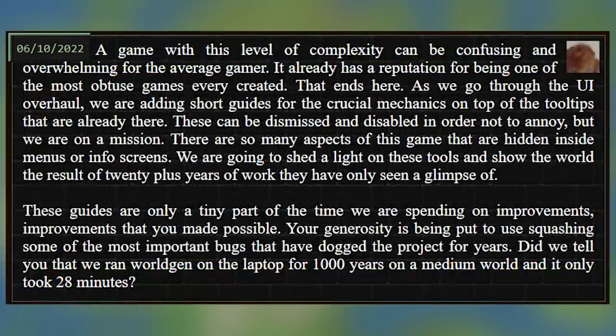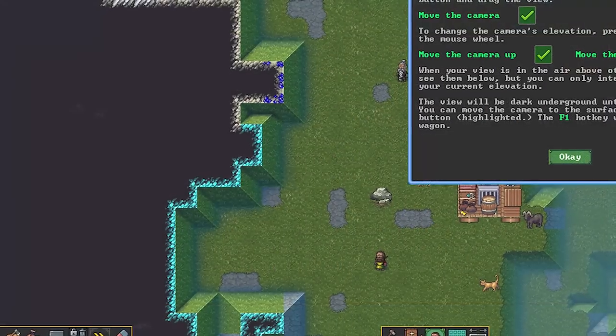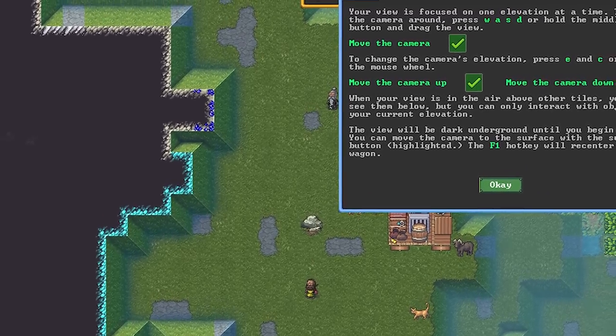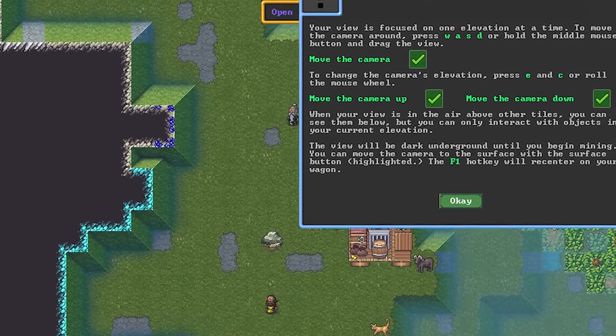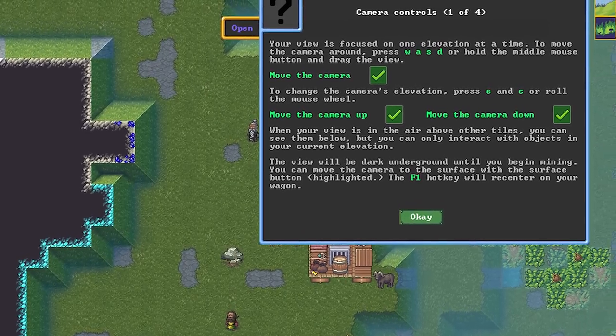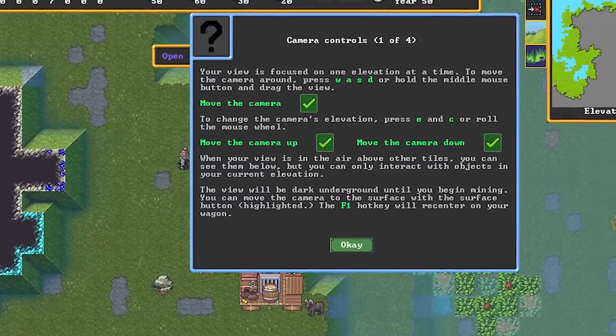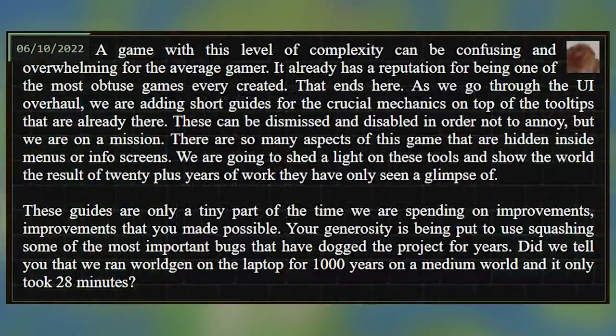Now we have a post from Zach, and he says: a game with this level of complexity can be confusing and overwhelming for the average gamer. It already has a reputation for being one of the most obtuse games ever created, and that ends here. As we go through the UI overhaul, we are adding short guides for crucial mechanics on top of the tooltips that are already there. These can be dismissed and disabled in order to not annoy, but we are on a mission. There are so many aspects of this game that are hidden inside menus or info screens. We're going to shed light on these tools and show the world the results of 20-plus years of work that they have only seen a glimpse of. These guides are only a tiny part of the time that we are spending on improvements — improvements that you made possible. Your generosity is being put to use, squishing some of the most important bugs that have dodged the project for years.